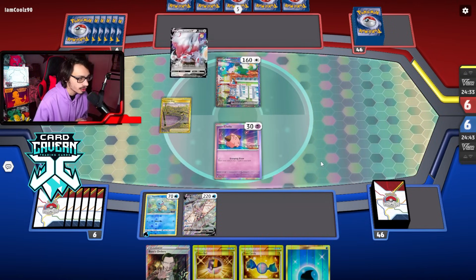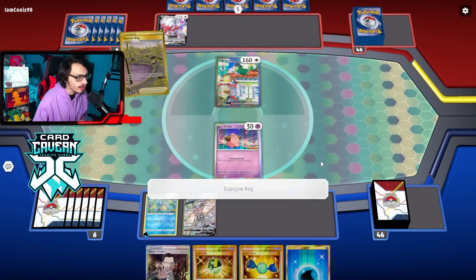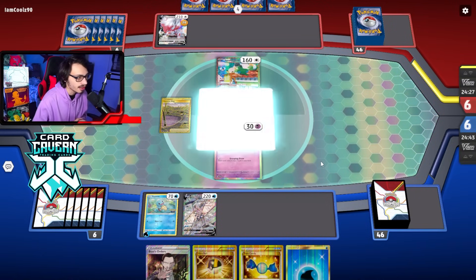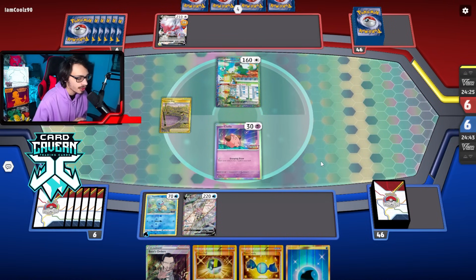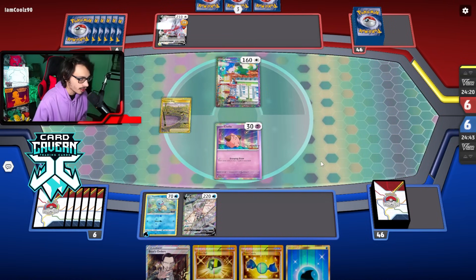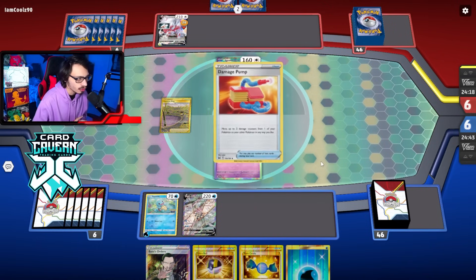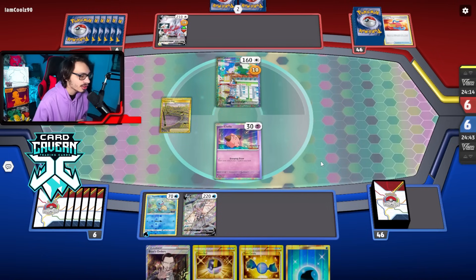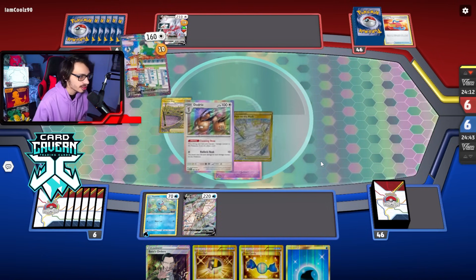Gapejaw Bog — it is Zoark V-Star! I think we can beat this. We just have to trade evenly into it, which might be tough if they take the first knockout. Palkia actually might be a liability in this matchup. They can't KO a Blastoise in one hit, but they can KO Palkia in one hit, which is actually pretty bad. This could be a tough matchup.